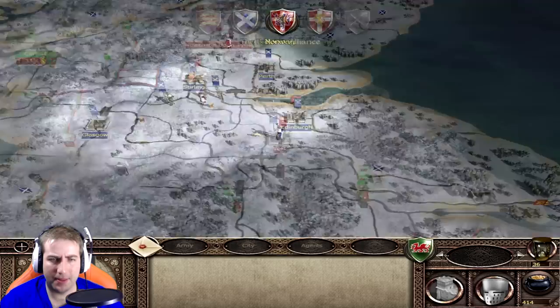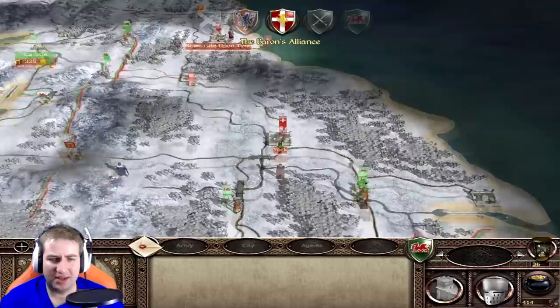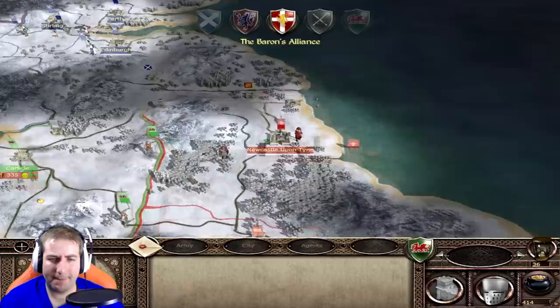I don't know what Scotland is doing but they're doing something. The Barons - oh, they're at Carlisle, what the hell! There are diplomats running all over the place. The Barons Alliance are running scared at the moment - they've just come out of York and Newcastle upon Tyne.